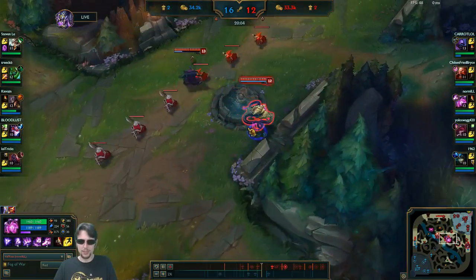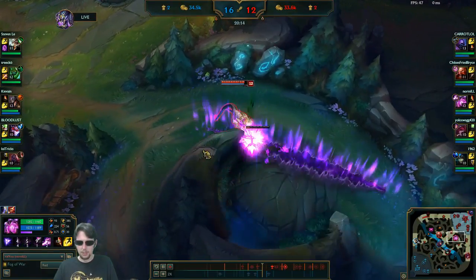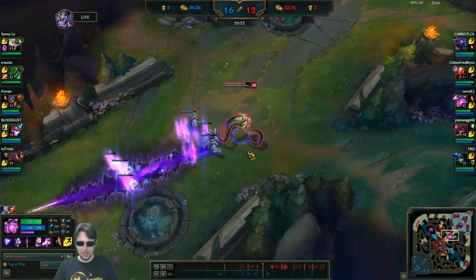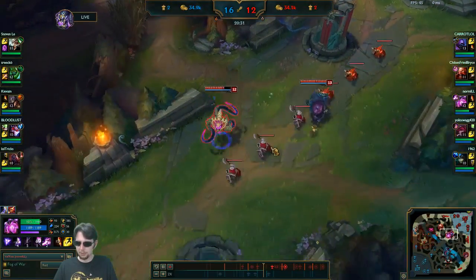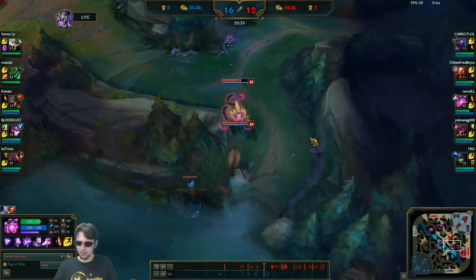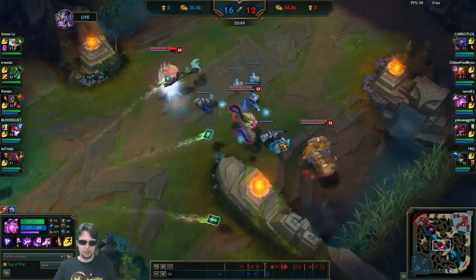I got the blue myself. Take down the wolves — this is the first time doing a jungle camp this game for me, which is absolutely incorrect. I need to be taking wolves and wraiths way more frequently as Vel'Koz because I can just AoE them down so easily. And that's putting me a little bit behind where I should otherwise be in my build.